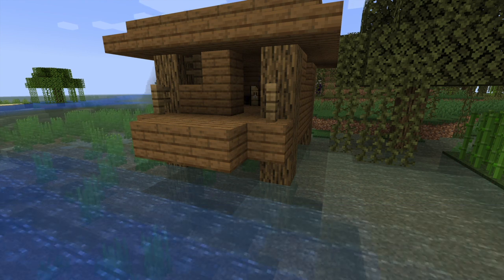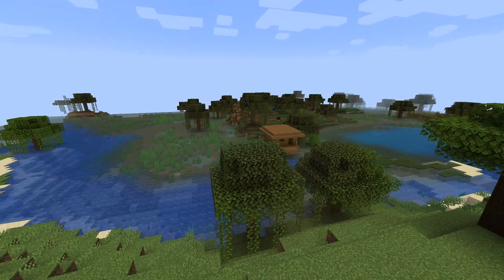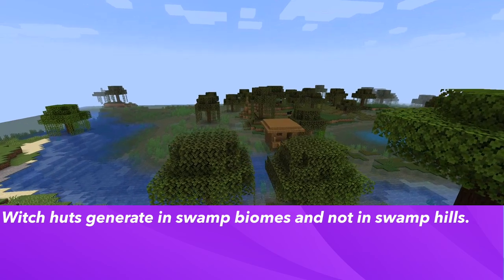This is useful to know if you plan to build a witch farm. Now let's talk about where to find witch huts. They generate in swamp biomes, but not in swamp hills.